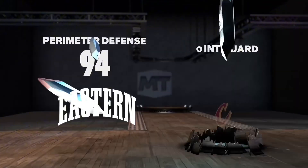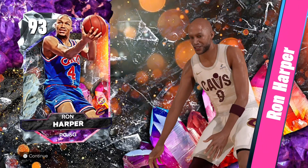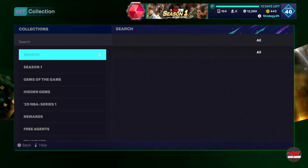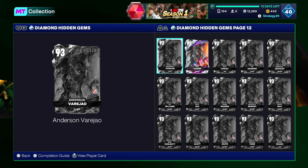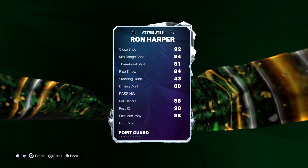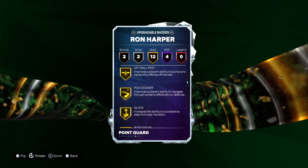94 perimeter defense — okay, it's a point guard from the Cavs. Ron Harper. Am I casual for not knowing who that guy is? Maybe I am. Hopefully he's good. Hidden Gems diamond — where are you, Mr. Ron Harper? Please be tall. Six foot six point guard. Damn. This card has a nice jump shot — four hops, 12 golds.